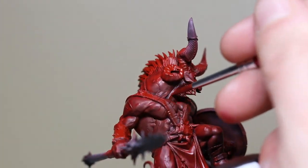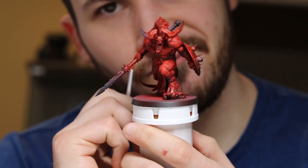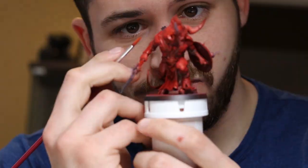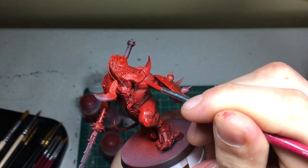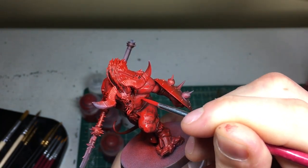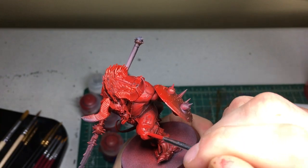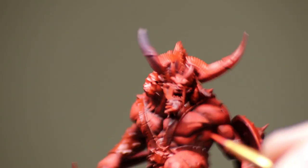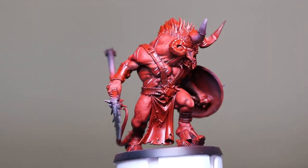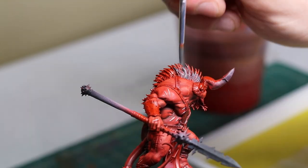On a side note, filming and painting is not that easy. When not filming, I tend to throw my elbows down on the table and hold the model about six inches from my face. The red skin took a long while to complete. As it is part of the model that really sells this crazed beast, I wanted it to look top-notch. I even took a second or two to make those scar marks pop on the model as well. After I called the skin complete, I moved on to the hair.